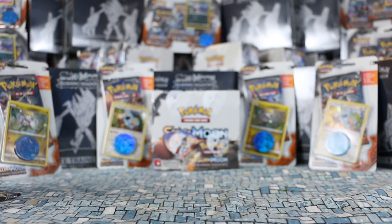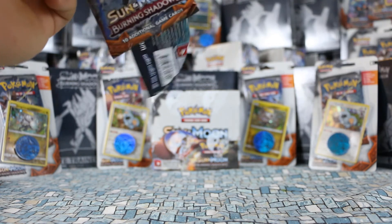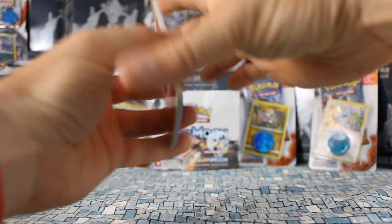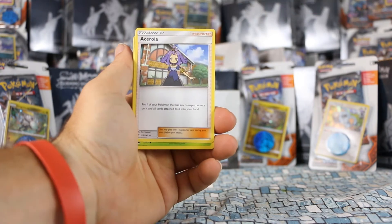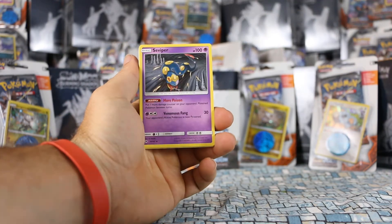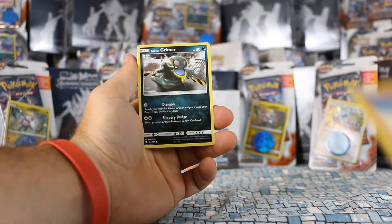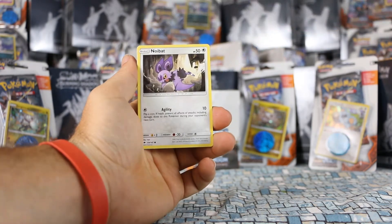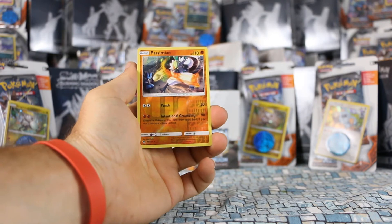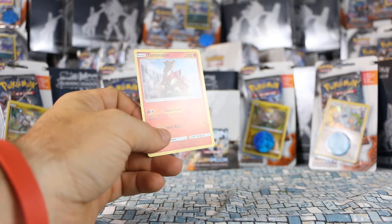Let's open the last pack and see — maybe we'll get super lucky and get another Ultra Rare or something. Seems pretty crummy to get only one in eight packs, but you never know. We got Acerola — that's a popular trainer for this expansion — Gloom, Seviper, Jupiter, Cutiefly, Riolu, Alolan Grimer, Noibat, Passimian which is a rare in this set, and our rare card is Turtonator. Pretty crummy odds, but I can't complain.